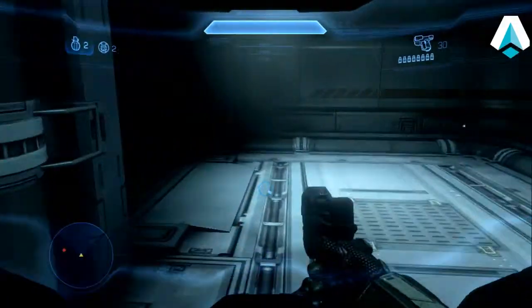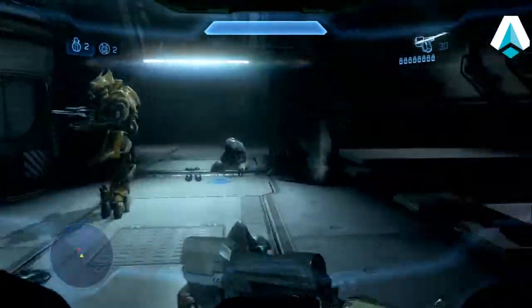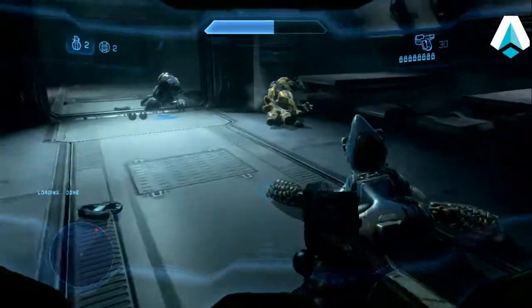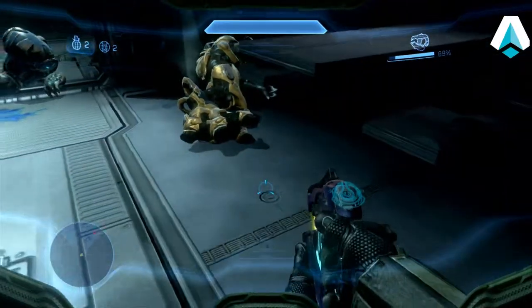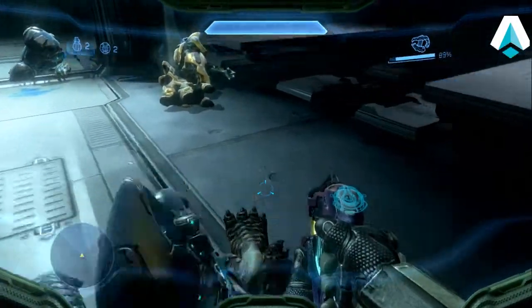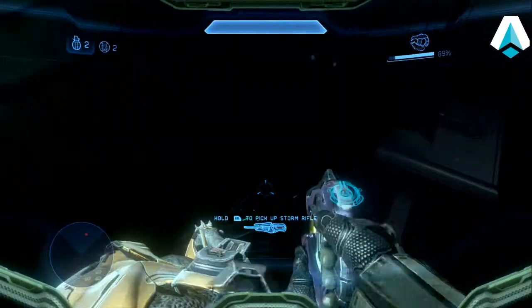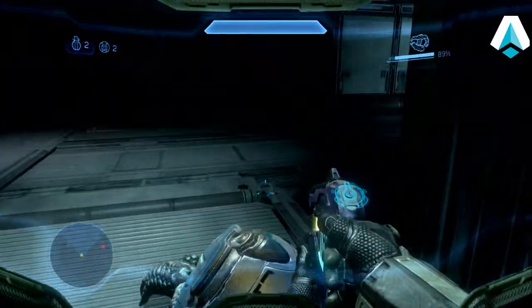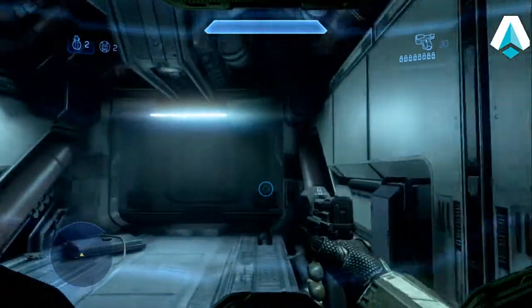As soon as I see that grenade go by, I'll come in and start sprinting. He did not stay in a grenade throwing animation, but I was able to run by, spin around real quick, and back smack him. Notice where he is — over by the tables — that's the position he's usually in when that happens. Now I'm swapping out the storm rifle for the plasma pistol because we're going to do a little juggling act here.